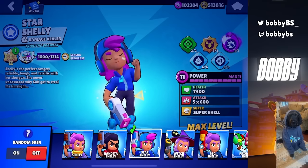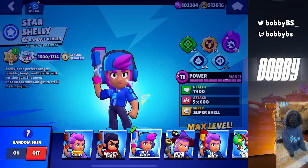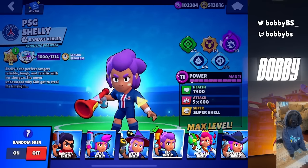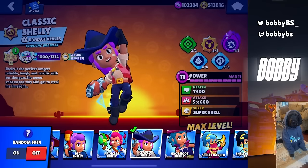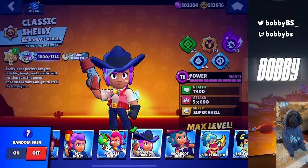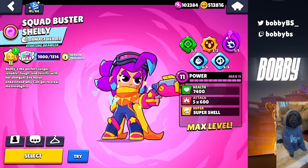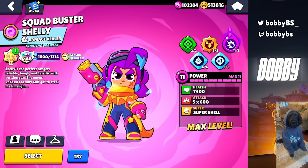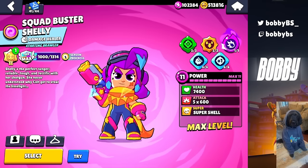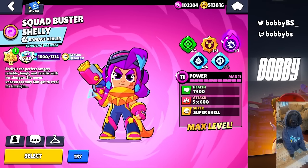Moving on to Shelly — if you are some of the few that have Star Shelly, then you are an absolute goat. If not, Bandita, Witch, and PSG Shelly are all insane. Classic Shelly also does the trick. If you want to look like a real Shelly player, I feel like you have to use one of those skins. Quad Buster Shelly also looks really good. So if you're playing any of those Shelly skins, you definitely do have an Aura boost and your profile goes up a lot. If you're a Shelly on any other skin, you kind of look a little bit lost.